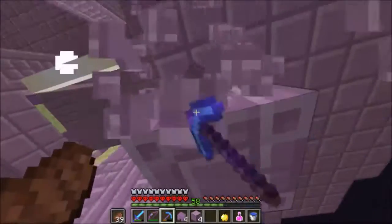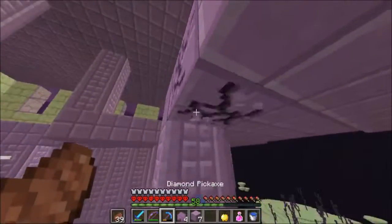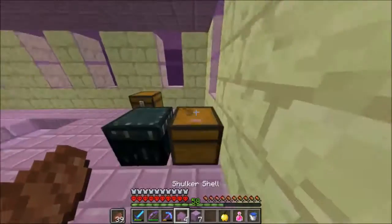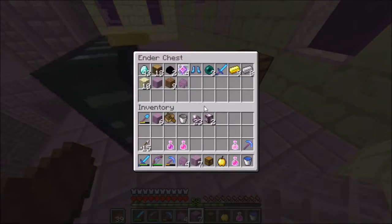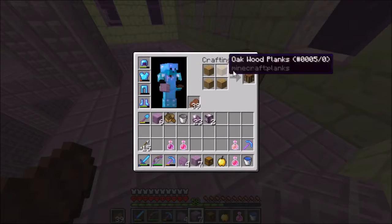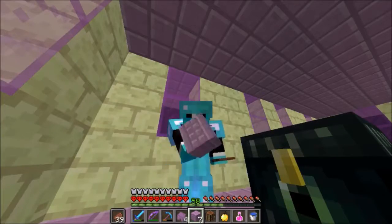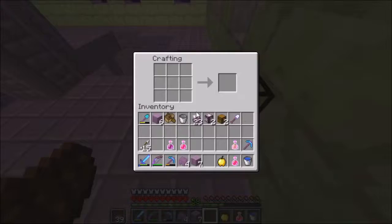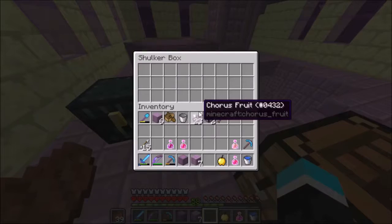I am hyped, so before I do that I'm going to make my very first legitimate shulker box of all time, which would be awesome. So we can just pick up these chests and use these, I'm pretty sure. I didn't bring my axe because I'm an idiot, so that's fine. Let me go ahead and make that - we can make two right now, which is brilliant. I'm so hyped. So it's like this - bam. Two shulker boxes.